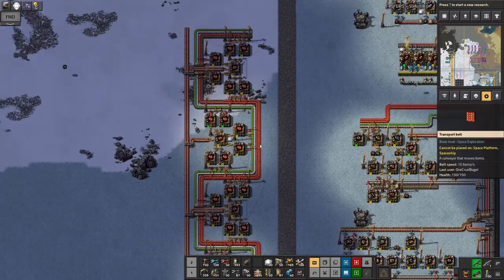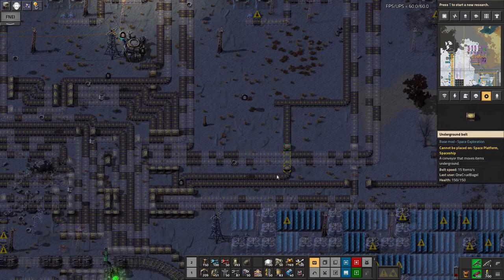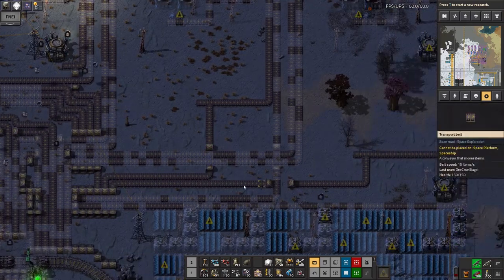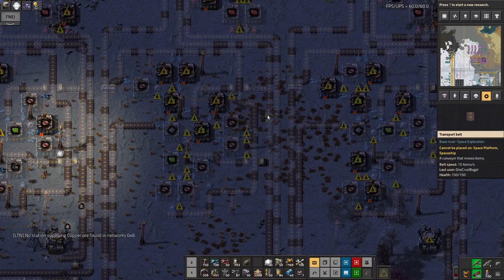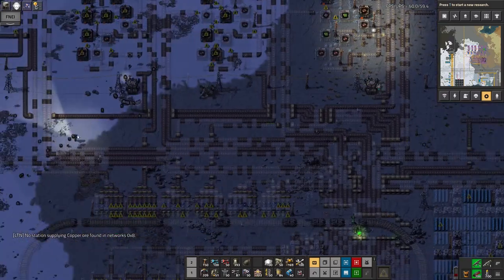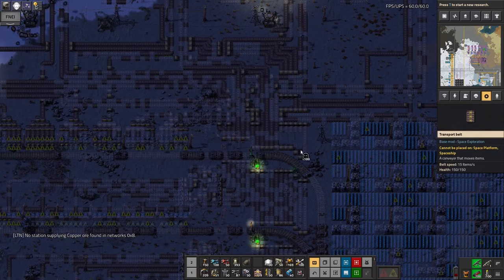I've copied the basic design of the red circuit production from off the bus down here, because, well, it ain't broke — let's not fix it. I had to do a few little fancy things in order to get the green circuits and the plastic onto opposite sides of the belt. Here we've got the plastic being fed up and put onto one side of the belt, and here the green circuits get dumped onto the other side. But once I designed that once, it was just a case of copying and pasting it. It was even more complicated to wind all the belts through each other here, but I think I've got it except for this bit where I've forgotten to fill them in — let's just do that.